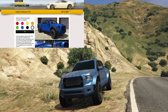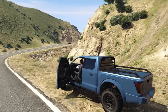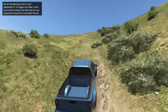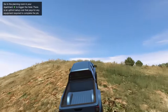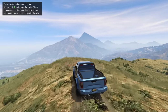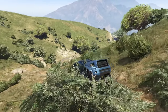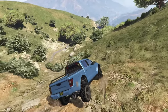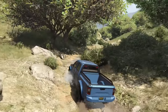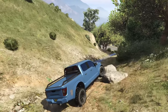At number 3 we have the Vapid Caracara 4x4 coming in at $875,000, available on Southern San Andreas Super Autos. The Caracara is a fantastic off-roader — based off the Ford F-150 or even the Raptor depending on how you customize it, with plenty of customization options. It's extremely fast in a straight line with really good acceleration, and the handling is quite awesome. It doesn't seem to want to topple over despite being long and skinny. In off-road racing it's within the top 10, and for $875,000 it's honestly kind of a bargain.